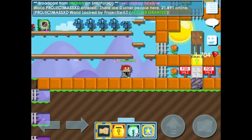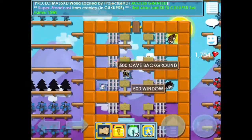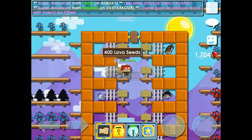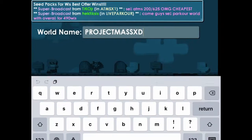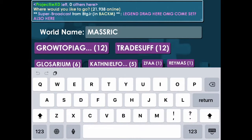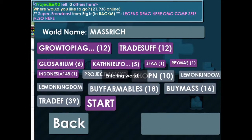So first you want to do is to create a mass production. Where you want to see those mass productions, you want to go to Mass Rich. That's like the commonly known world for mass productions.